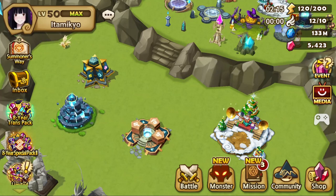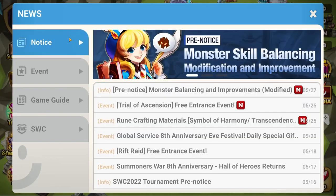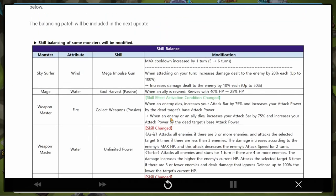Hey everyone, welcome back to my channel. Today we are going to take a look at this awesome, super spectacular balance patch. At the top of the list we have Wind Sky Surfer - Mega Impulse Gun max cooldown increased by one turn, which is a nerf.